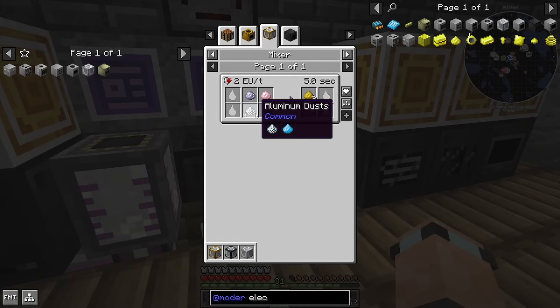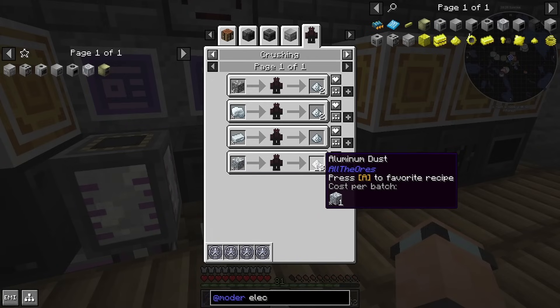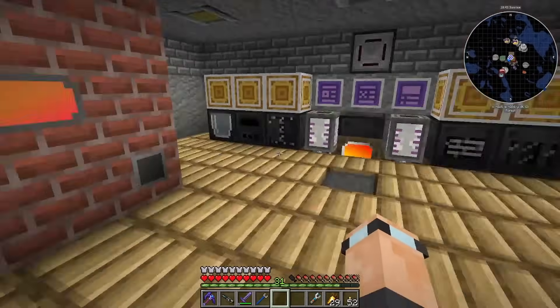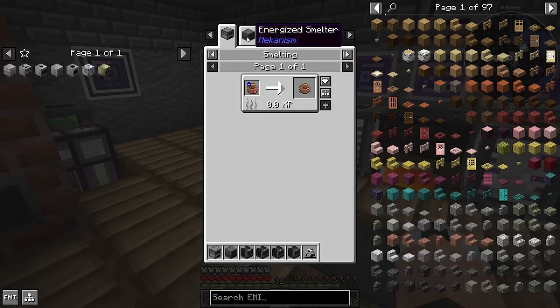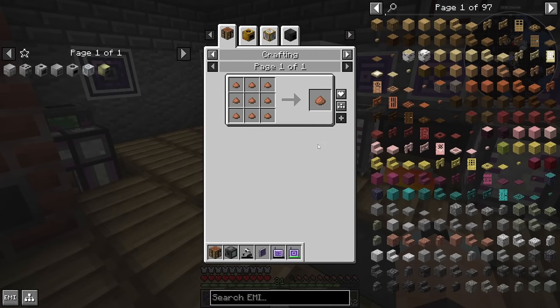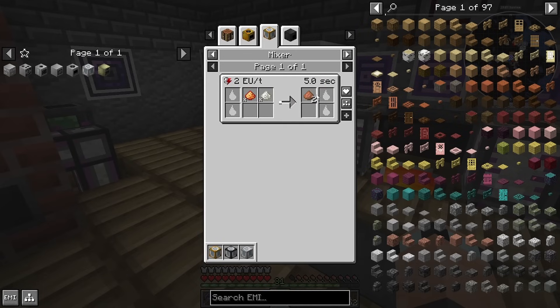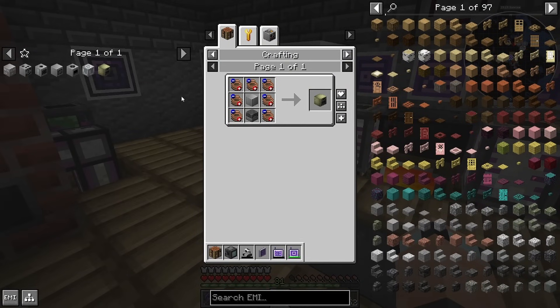I mentioned aluminium in my first episode and a lot of people just watched the first episode, so I got so many comments about the aluminium versus aluminum thing. Personally I'd prefer to say aluminium — it's just not how I was brought up. I think aluminium rolls off the tongue a lot nicer. Anyway, we need some of that. It's been changed now so you can actually just crusherize it. Cupronickel comes from cupronickel dust, which is copper and nickel — of course, it says it in the name.